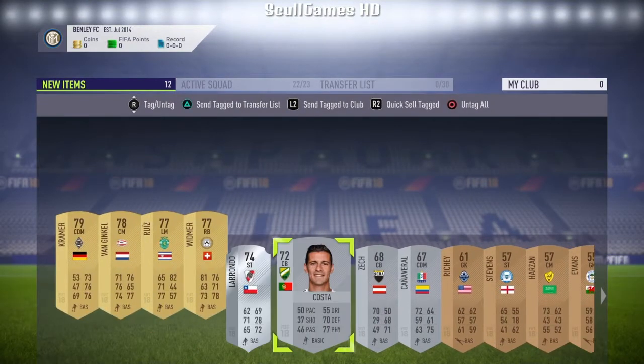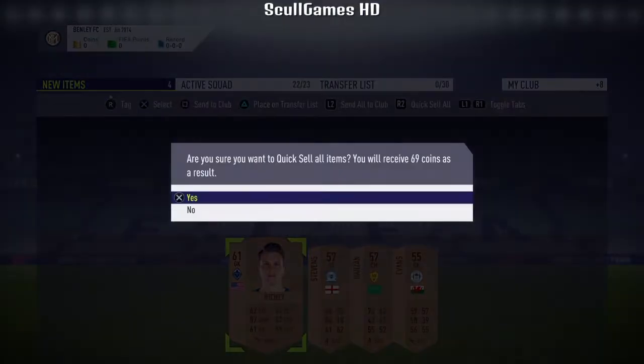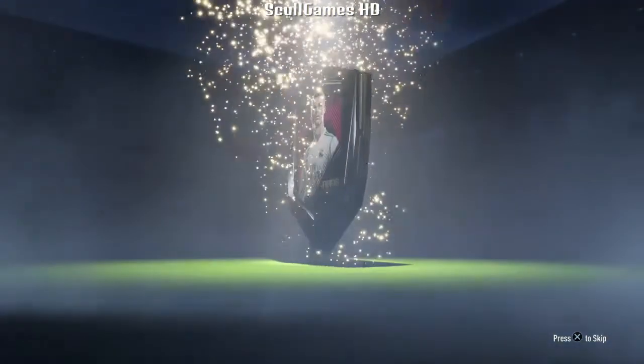These might be going for some coins — I don't know if they do. None of the bronze ones can. I accidentally quick sold the multi-club ones, for God's sake. Didn't mean that. Let's just go into the next pack. I need to send them to the transfer list next time.